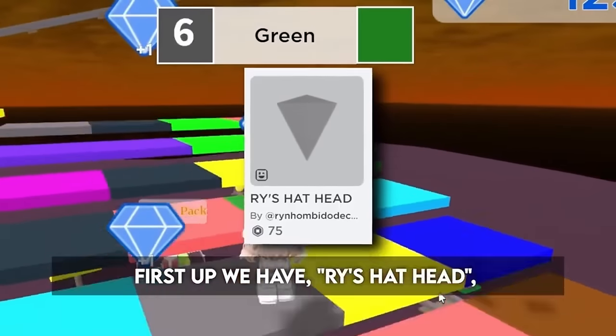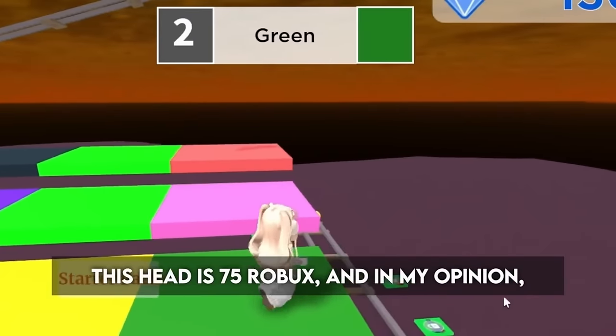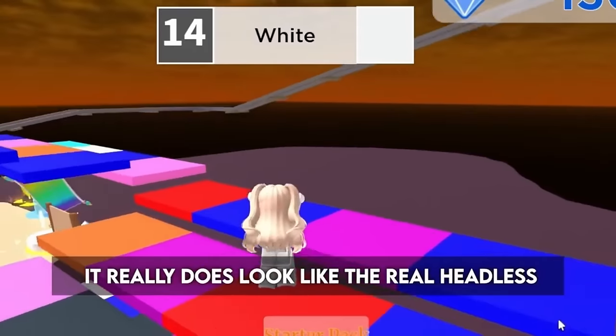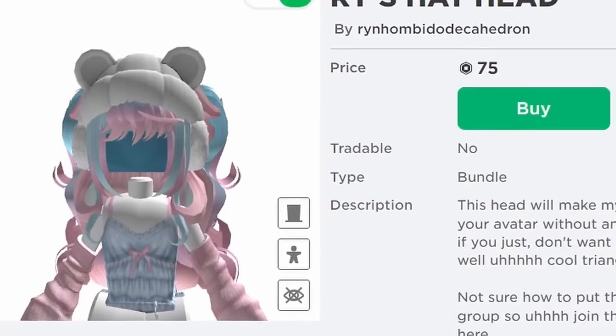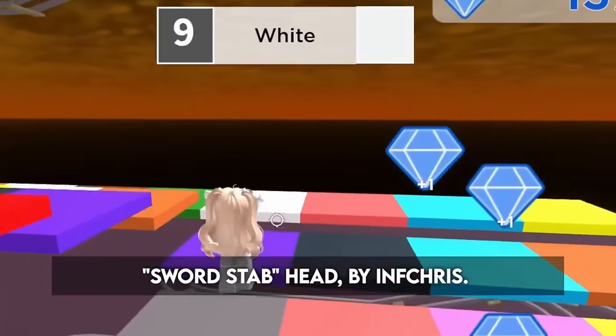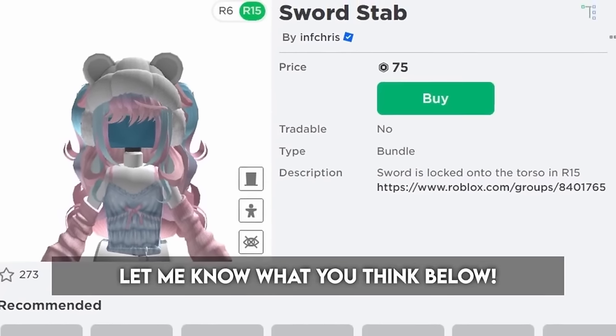First up we have Rise Hat Head by Rhinambido Decahedron. This head is 75 Robux, and in my opinion, it really does look like the real headless if you have on the right hair combo. And next we have this Sword Stab Head by Infgris. Looks good, right? Let me know what you think below.